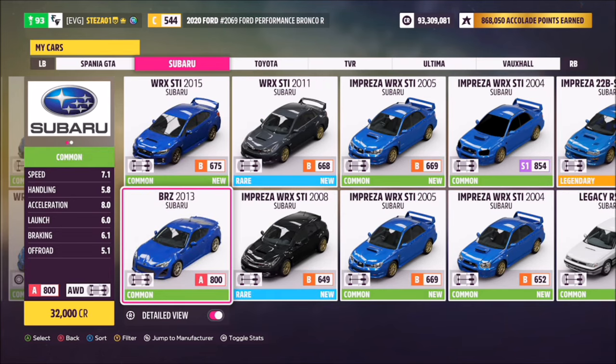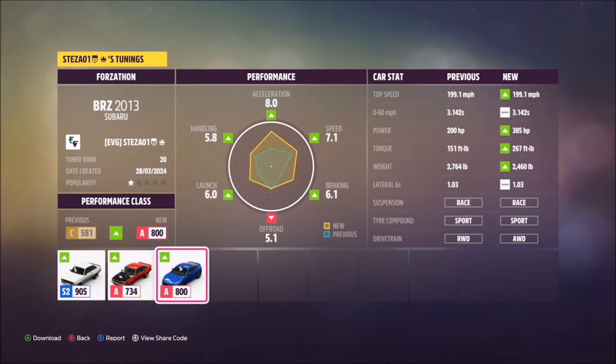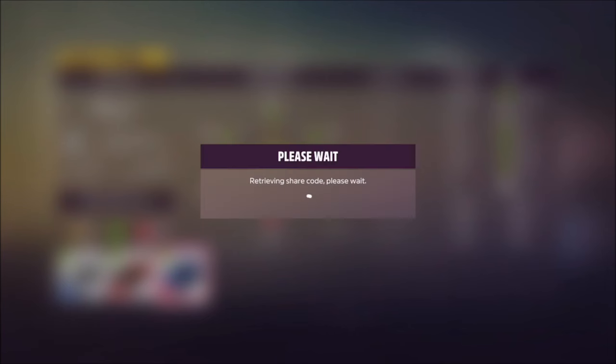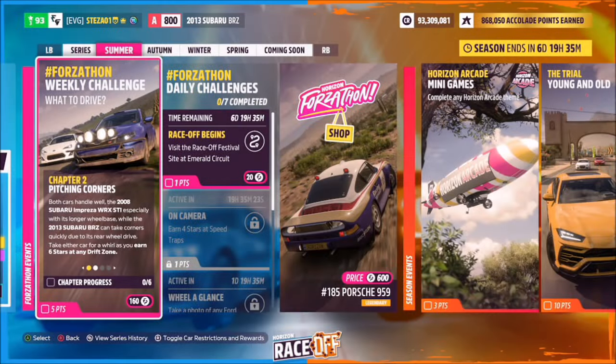These are the two cars in question: a 2008 Impreza or the 2013 BRZ. I went with the BRZ, and the tune I used is called 'Forzathon' — the share code is on your screen: 162 354 493. Hopefully that should help you out a little bit.